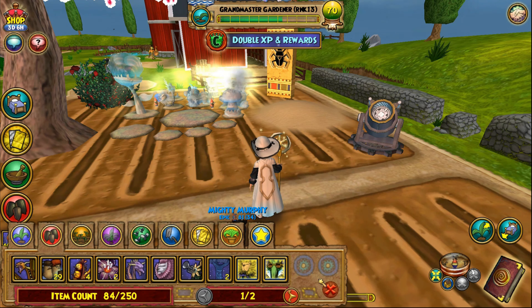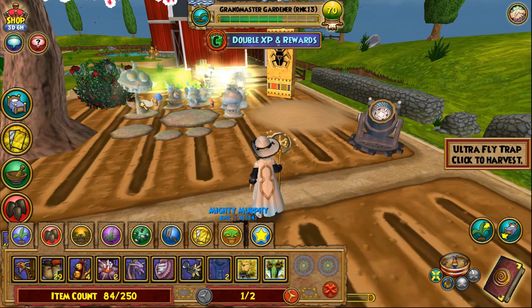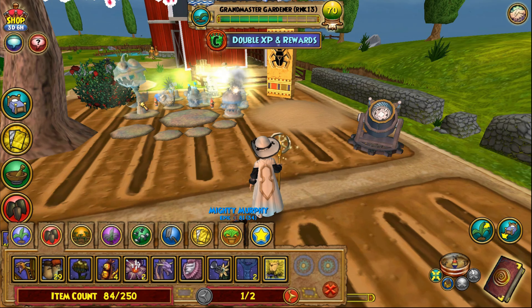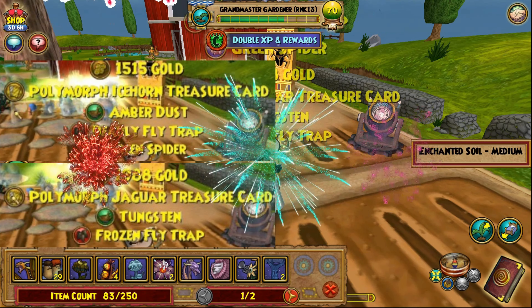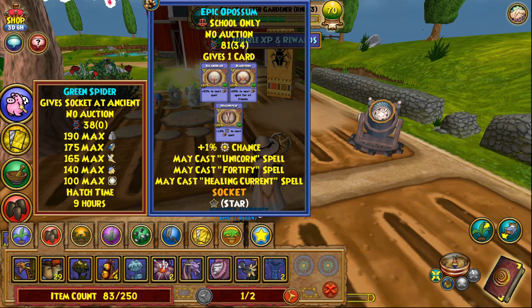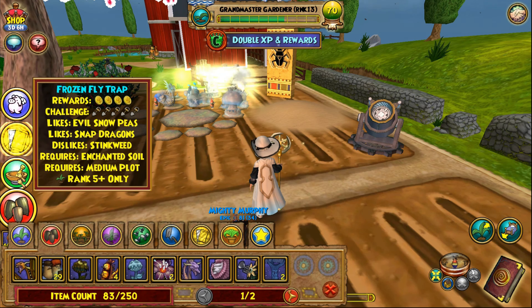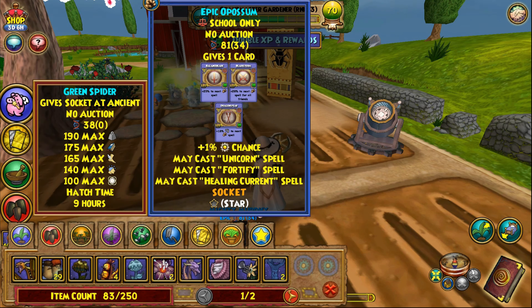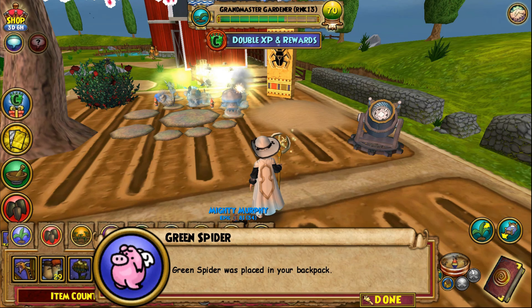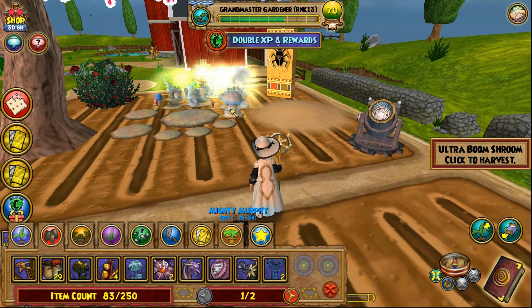Pin dragon bobble head — interesting! You can see I've got a lot of seeds going. This is the ultra fly trap — look at that, a green spider pet! Did you know you could get a pet from harvesting a plant? Until this moment I did not know that. We got other good things too, but I'm just overwhelmed by the fact that we got a pet. It's a low level pet, only level 38, but really neat.